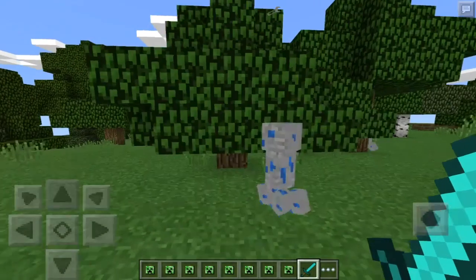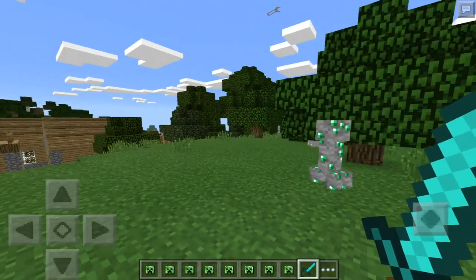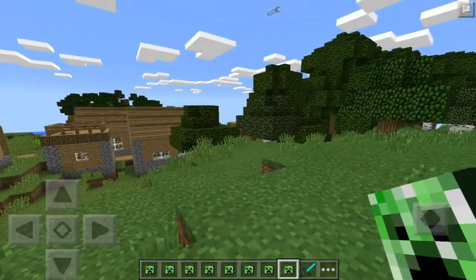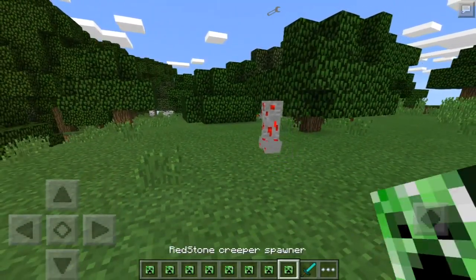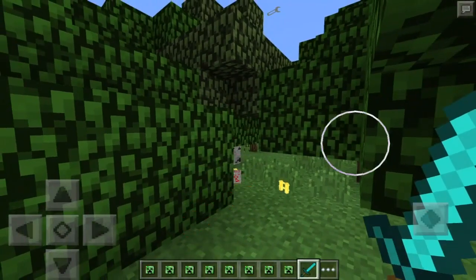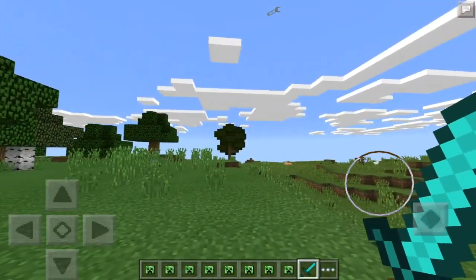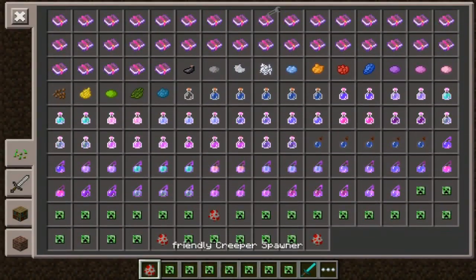The lazuli creeper is one of my favorites because lapis lazuli is a little bit rare to find and you need it to enchant items. I'm going to go over the nuclear creeper last because that's why we are on this village - to test nuclear weapons of mass destruction. The redstone creeper, if you destroy it, grants you redstone blocks and eggs. Every single creeper grants you eggs and a block of what they hold, except for the nuclear creeper because that is a scary one.